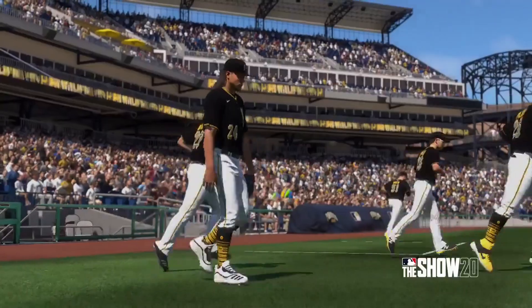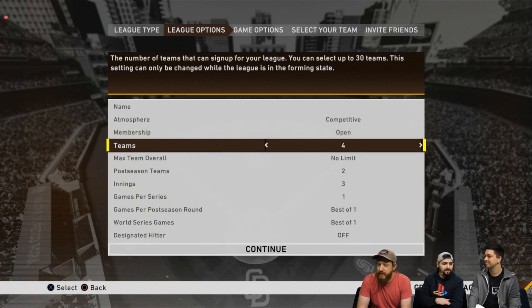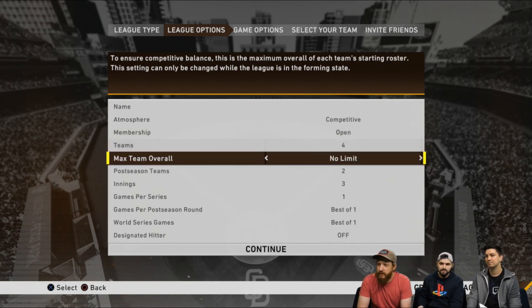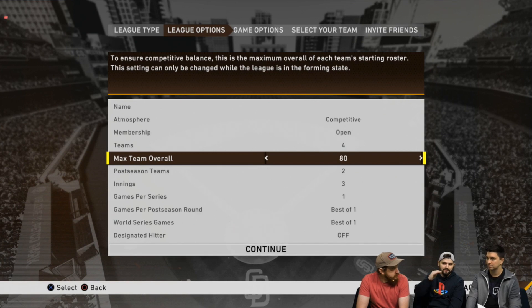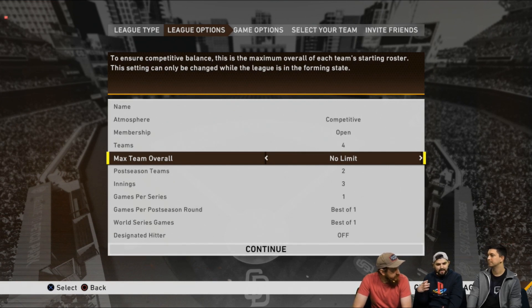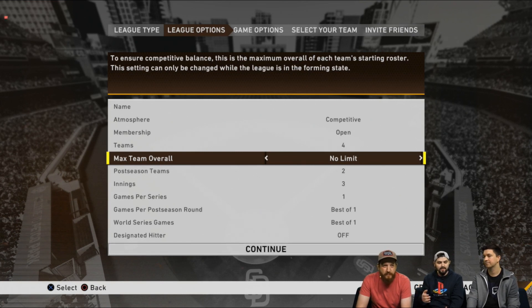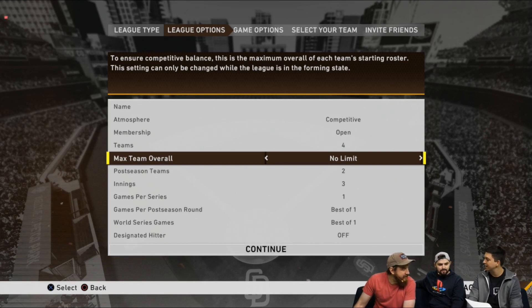So let's talk about custom leagues. The biggest thing is that you're going to be able to play up to 203 regular season games in a custom league season. Prior, we didn't know if there was going to be a regular season, but now we found out there will be. There are 30 teams available — you can have up to 30 teams within this custom league — and you can change the amount of games each team plays against the other, up to seven games at a maximum. In a 30-team league, 29 other teams times seven games equals 203 games maximum.